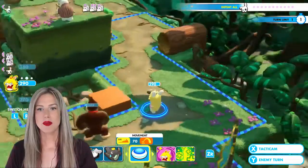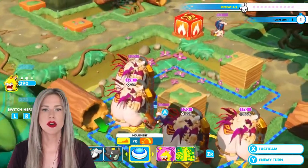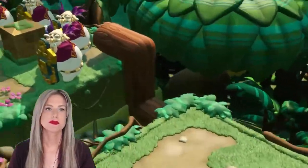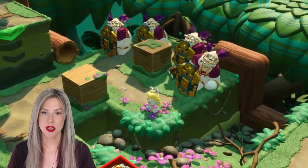First we're going to take Rabbid Peach over here and we're just going to 1, 2, 3, 4 — smack all these guys and hide in the corner over here. She is a fully upgraded Peach.